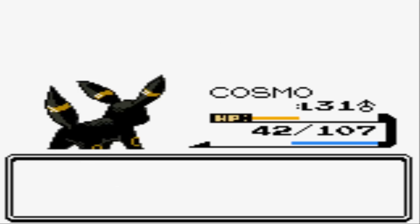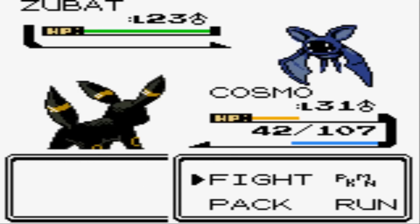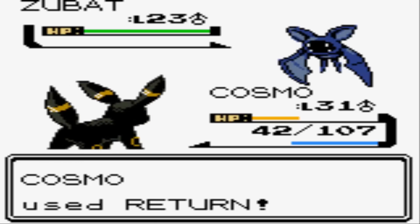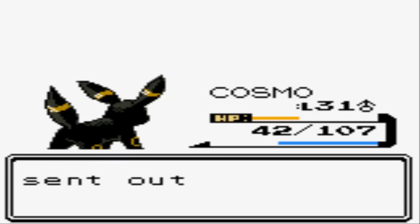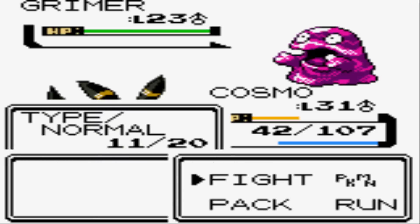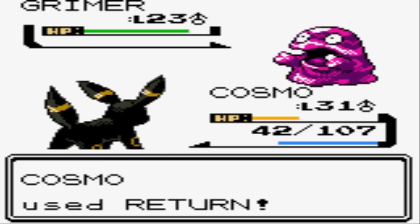I'll hang around for Zubat since I'm not worried about that. Wow, Self-Destruct caught me off guard — be careful against those guys. You might want to use Special Attackers to knock them out in one hit instead of physical attacks. Next up is a Grimer. Even at 42 hit points I should be fine — it'll take several more hits to knock me out, and I'm not anticipating another Self-Destruct. Let's go with Return and see if we can knock it out in one hit.